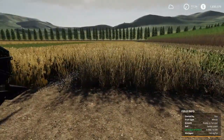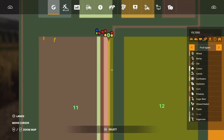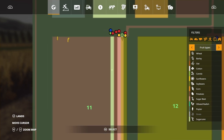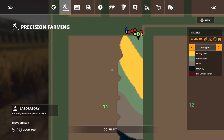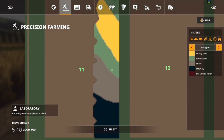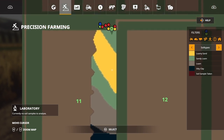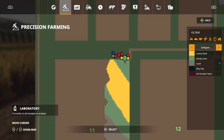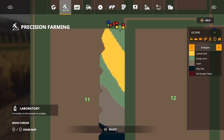Let me go ahead and show you the map here real quick. So once again, this is just the regular crops. As you can see, we have soybeans, wheat, sugar beets, potatoes, and sugar cane. If we come over to Precision Farming, you can see all of our soil types right here. We're going to start off with sandy loam, then go into loamy sand, back to sandy loam, loam, and then silty clay. So I have all four soil types right here in one spot — absolutely perfect.